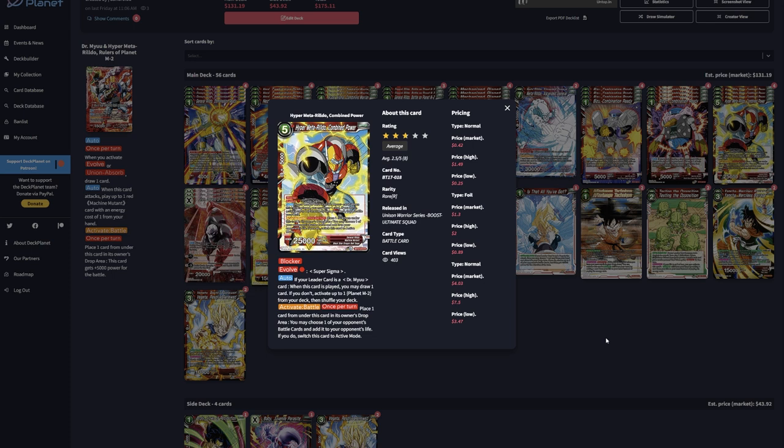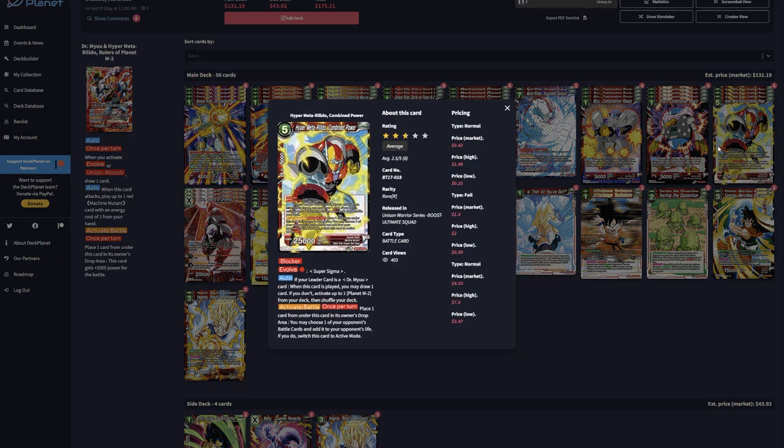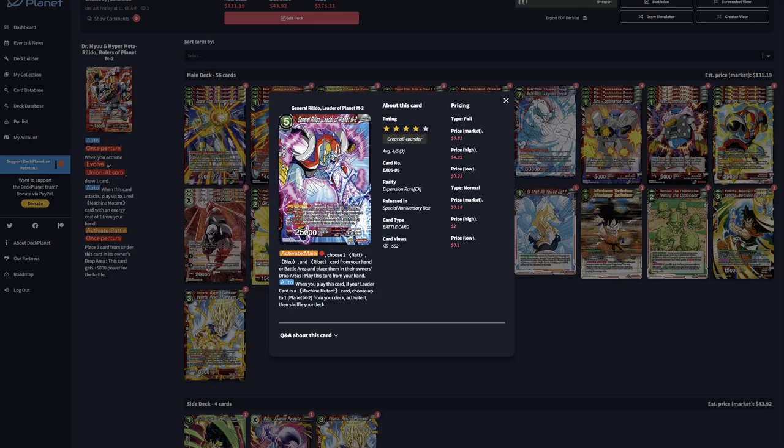The activate battle on the five-drop places one card from underneath into the opponent's drop area, then you choose one of your opponent's battle cards and add it to their life — switching it to active mode. It's a form of removal on your turn or their turn, but you're giving them a life. This is weirdly overlooked — you're basically giving them a life and probably taking it away by swinging with this twice at 25k. It's interesting where you're swinging at four with a 25k, then use this to remove their battle card and add it to their life, going to five — their super combos are turned off for a lot of draw-to-super-combo plays.